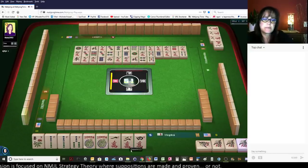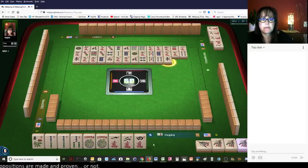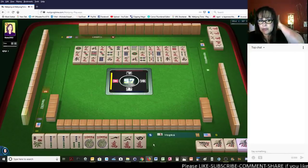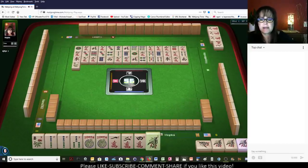5th hand down. 4 bamboos. East wind. And really, I made that choice because there's a 2 bam out and we need more. We have a pair. South wind. Yeah, I think it was a six of one, half dozen the other.